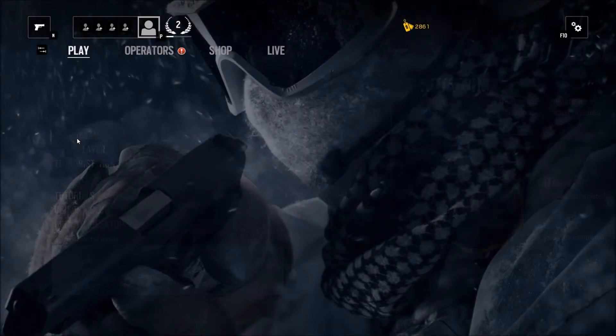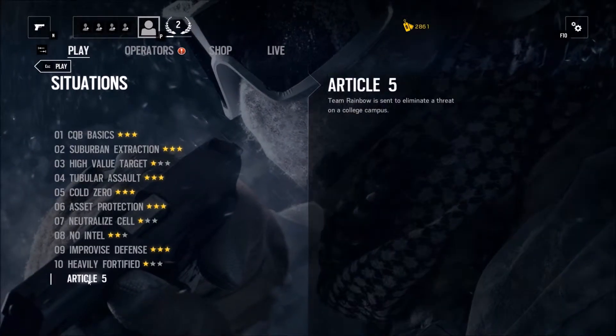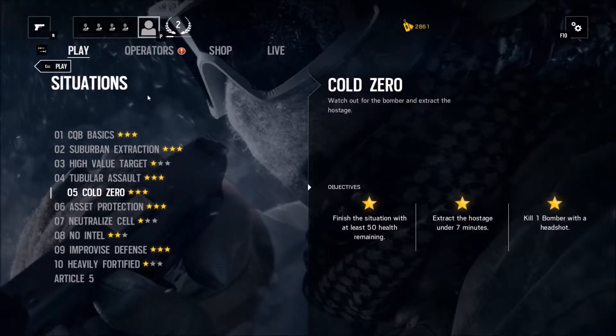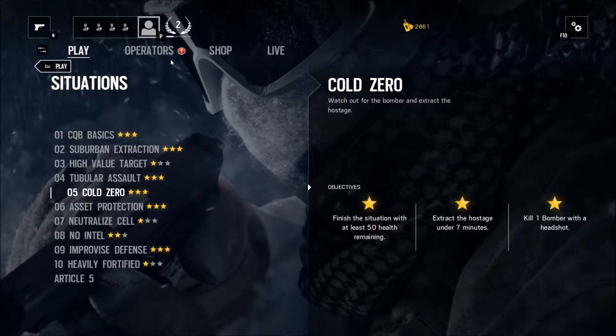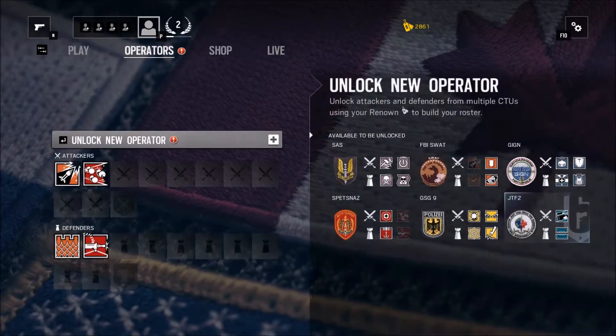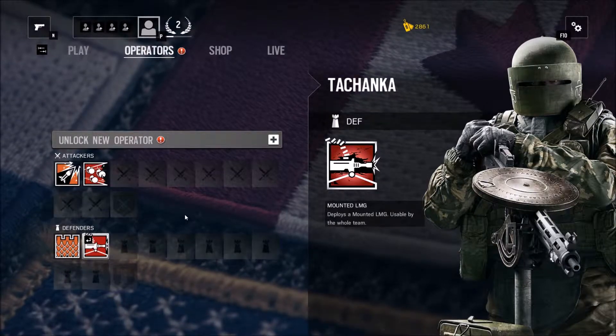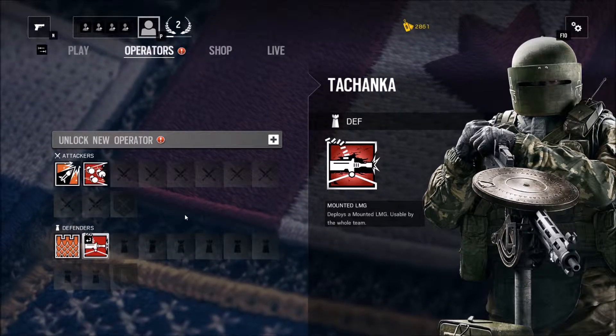That one is called Article 5. Now what I had to do was go and unlock my first operators. I picked 4 operators — 2 attackers and 2 defenders. I thought I would go ahead and show you the little videos that came with them and then hop right in to see what happens.